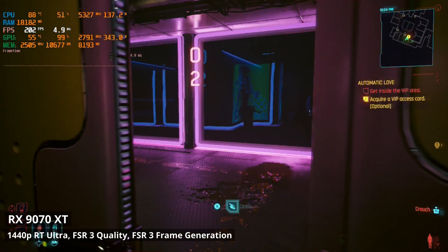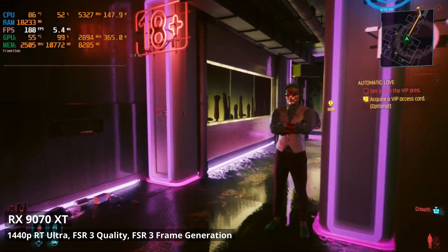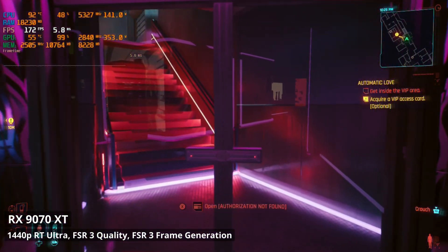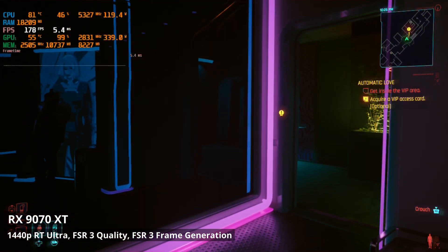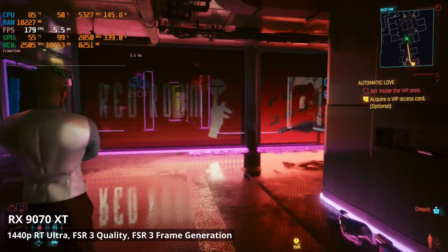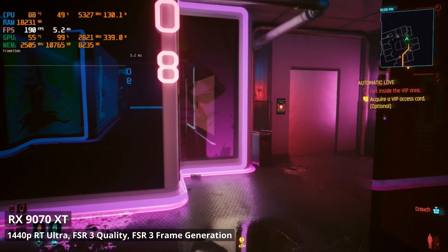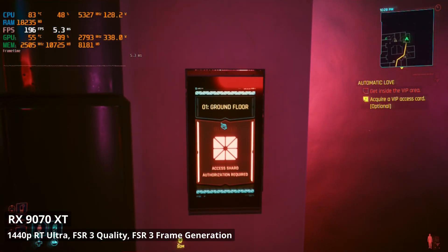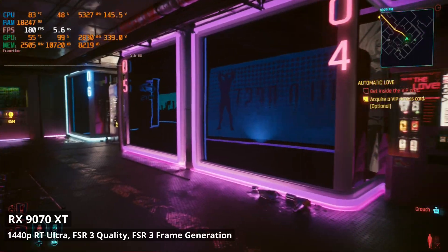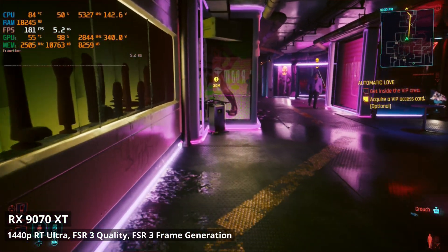Based on benchmarks for previous RDNA generations, RDNA 4 is a significant step forward in RT performance. It's fair to say that it now makes most RT gaming viable, given it outperforms a 4070 Ti by a significant margin. However, with path tracing the story is different, and I do have some concerns about frame pacing when turning on ray tracing that I hope will be addressed by future driver updates. If path traced lighting is important to you and you're unsure whether AMD will come up with a reconstruction alternative, you might want to consider an Nvidia GPU — if you can get one for a reasonable price, which is a very big if right now. But for everyone else, and probably the great majority, I would definitely consider the 9070 XT to be a very capable ray tracing card.